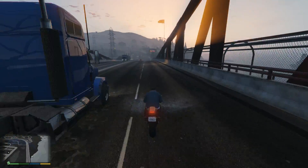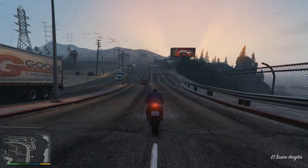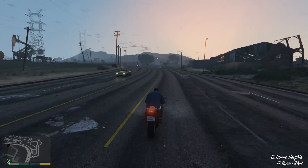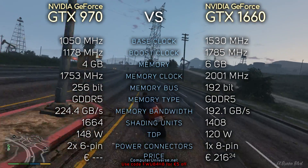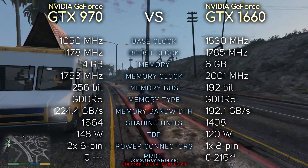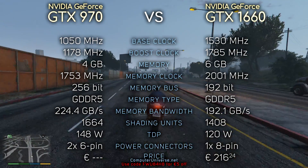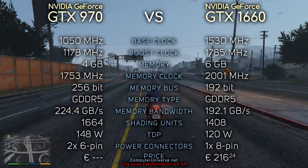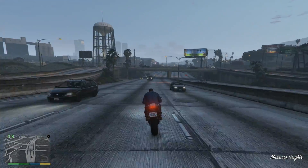I know a lot of you still own this card and are probably wondering if it's time to upgrade to something better and newer like the GTX 1660. So let's take a quick look at the specs before getting into benchmarks: 4 GB of VRAM, which is I guess enough if you're gaming at 1080p. It also consumes more power than the 1660, which was of course expected since the 970 is a really old card. Without further ado, let's see how it compares to newer GPUs. Enjoy!